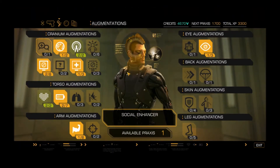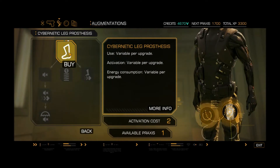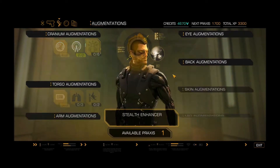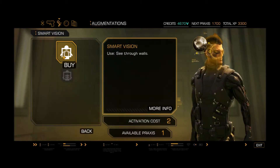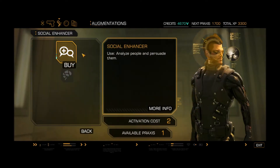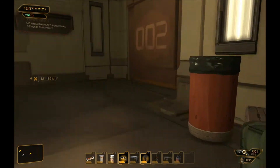So I have one point. I think most of the stuff I would really want is going to cost more. It's going to cost two just to start on the leg stuff, two to start on cloaking, and two to get Icarus landing. See through walls, two to start on stealth enhancer. Same with social enhancer. So in other words, I can't actually get really anything yet of the stuff that I particularly want.